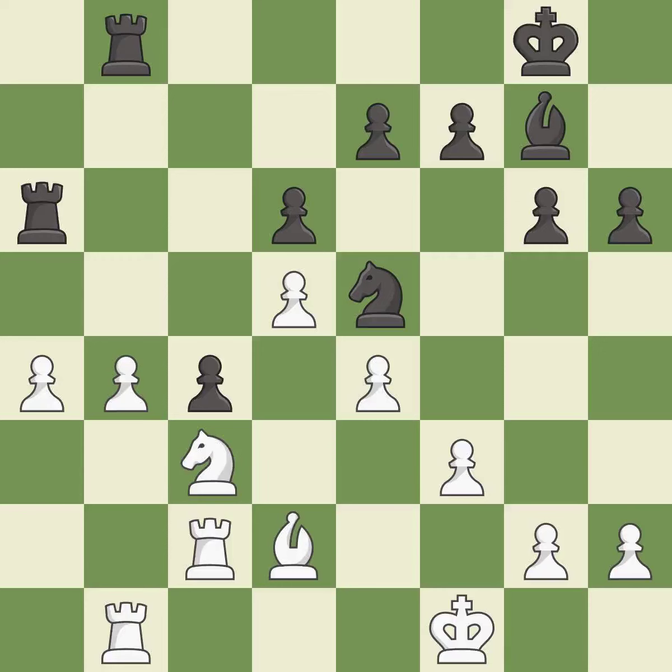This threatens to kick a rook — it is best. This takes an outpost, an active square where the knight cannot be kicked out by a pawn; it is best.